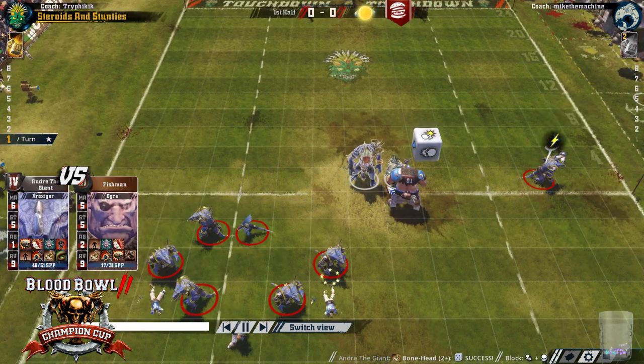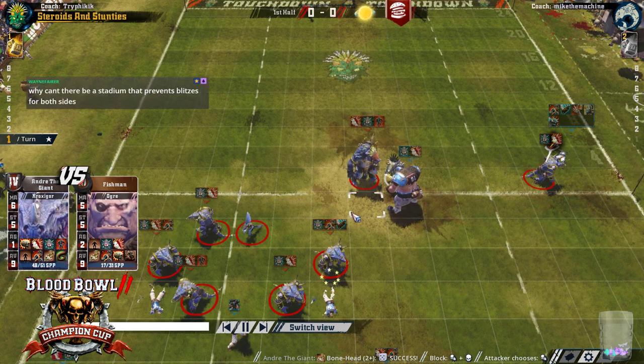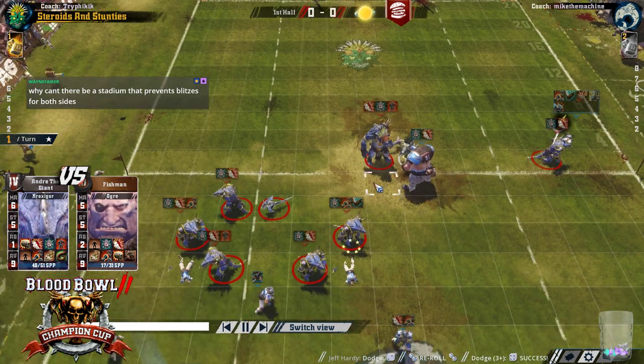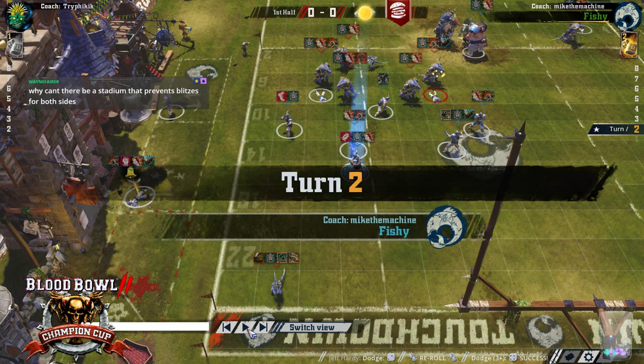Pretty huge Bonehead here — if this boneheads, it's terrible for him. I like that both big guys have got blocked, but it's a risky block. If he'd put in the assist, then he could have hit with Slibly and wouldn't have been all-in on the dodge. So this is a good move here by Trifik — what he does is he dodges away first.